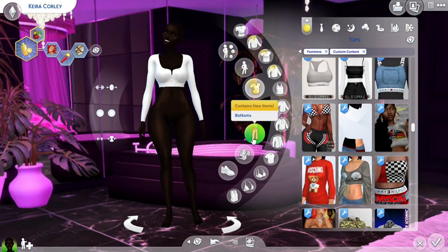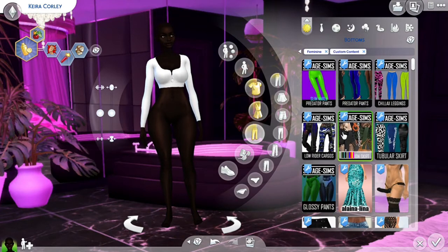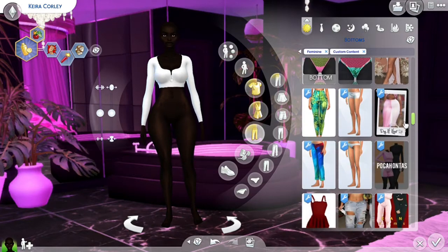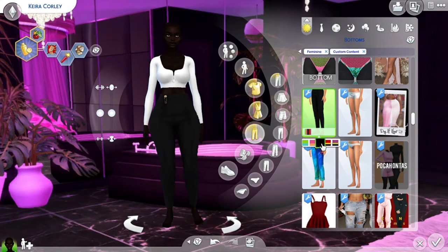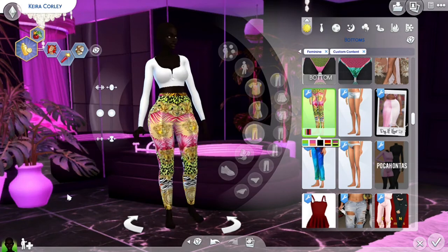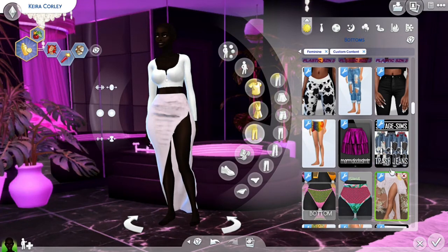I might keep her in that and put her in some pants. Let's see what type of pantalones I have — those are pretty. But I feel like it doesn't go with this shirt — I mean it's white, but that could go too. But that skirt is pink.